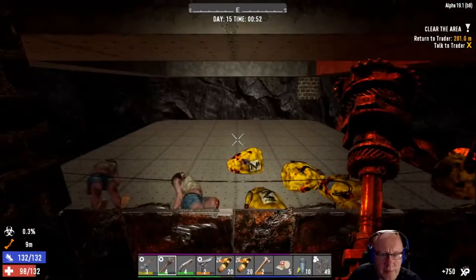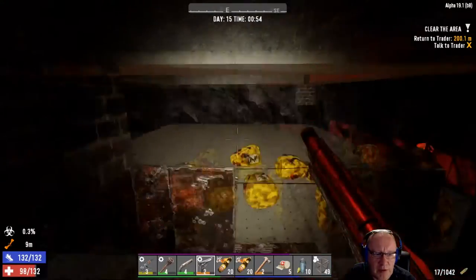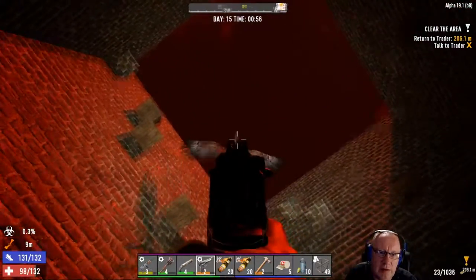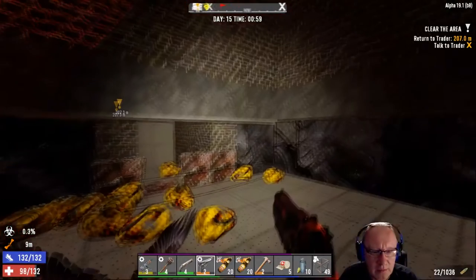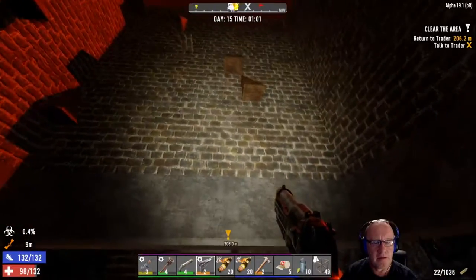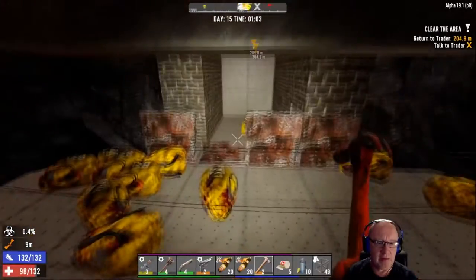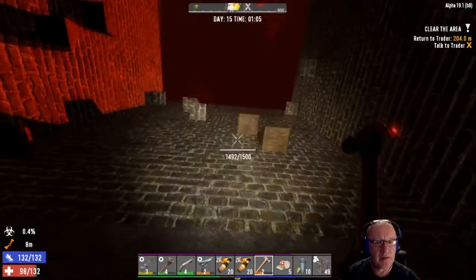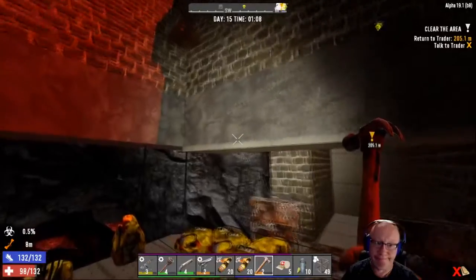Here we go - come on up. Now I do hear birds, so we'll get the pistol ready, we will turn the generator off, and we'll say hello to Mr Birdie. Perfect, absolutely perfect. We'll get the hammer out and have a look - they were piled on top of each other quite a bit there. We didn't need that blocking at all. There is a tiny bit of damage, but not that much.